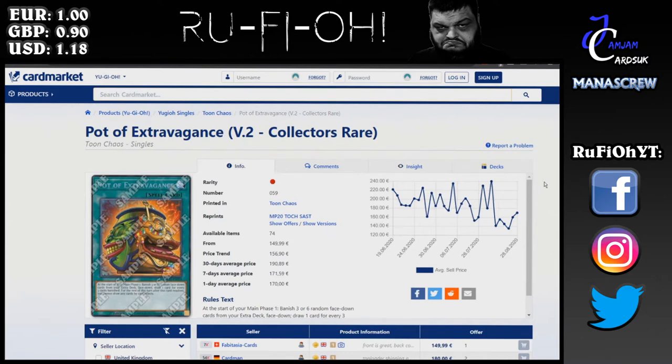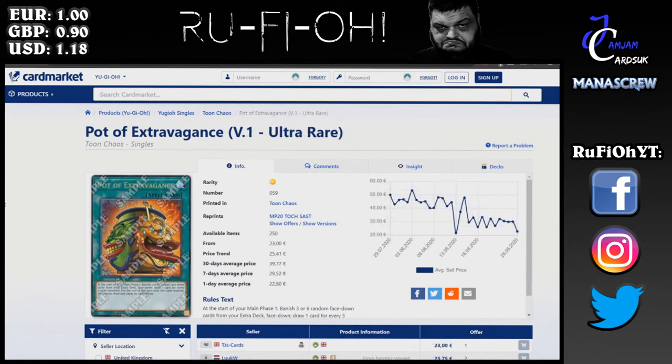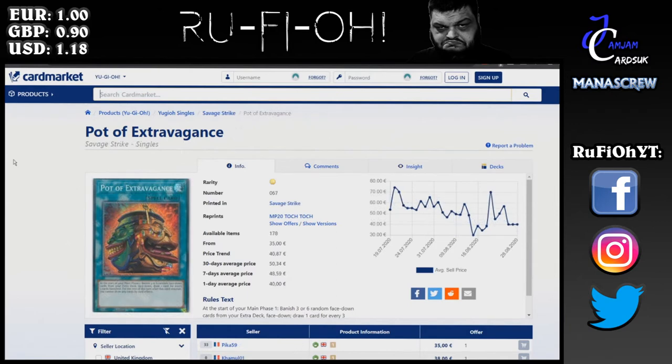The Collector Rare is €150 at a minimum, with an average of €180 to €190. The Ultra Rare is €23 to €25 and upwards. To be honest, Secret is really your best punt in terms of value for money — price-wise it's not a whole lot different, but it looks a hell of a lot nicer than the Ultras do. The original printings in Secret Rare are still a minimum of €35. This is going to be just like Desires — it'll hold value for the long term. It's such a free draw in so many decks, and with so many decks able to take advantage of this, don't be surprised if these start to creep up over time.